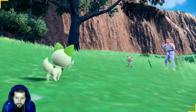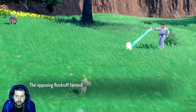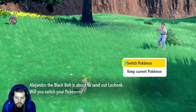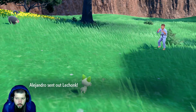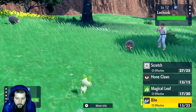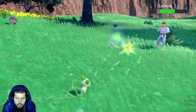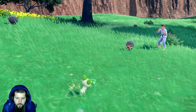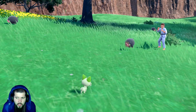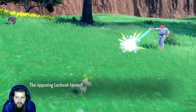I'm fighting a Rockruff - I think it should be weak to Grass, if I'm not mistaken. That's good. I'm halfway there to becoming a Pokemon master. Looking at weakness and effects - super effective! I'm gonna keep our bad group. A Chunk is a Normal type, I think. I'll use Magic Leaf again - yeah, not great. So we use Bite, one more Bite and it's over.